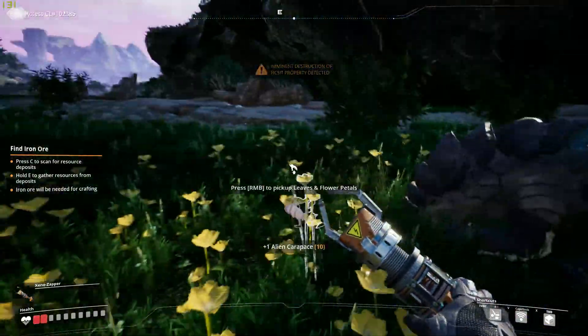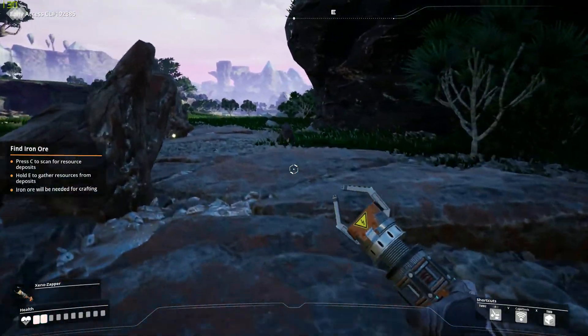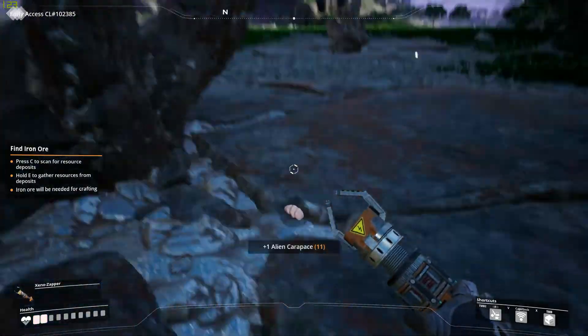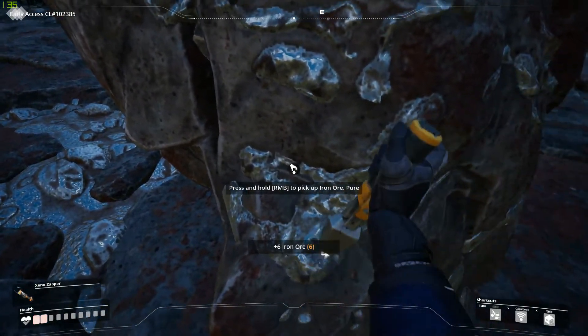We only have two bars of health — this is troublesome. Where's your friend? There he is. I need to do this right. Get him. And done!